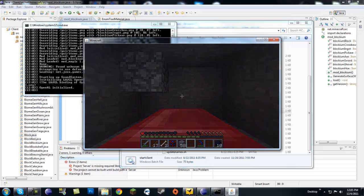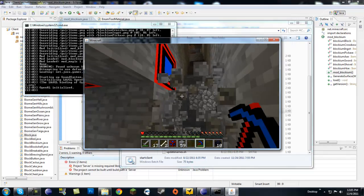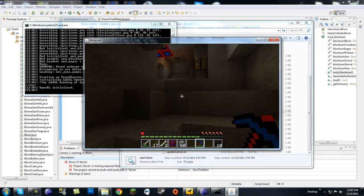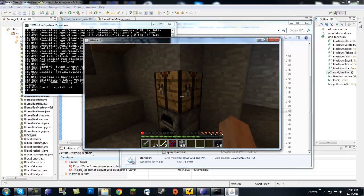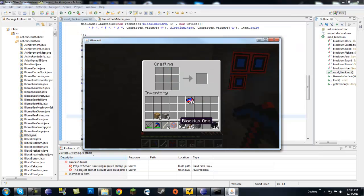I had to barricade myself in to sleep. I also totally forgot that the blockium blocks provide a light source. It's light outside now and I can hear monsters dying. Let's craft tools — here's a blockium pickaxe. There's a blockium hoe and a blockium axe.